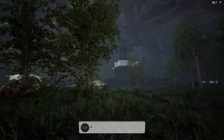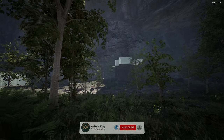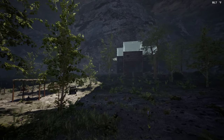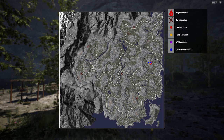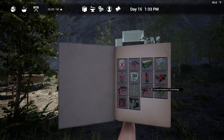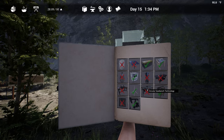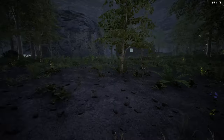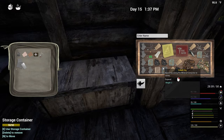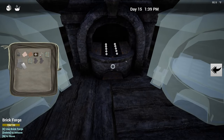Welcome back to The Infected. I've been gone for a little bit working on a side project but I'm back for now. Last episode we went out and explored a bit more. I'm trying to find the tech for the chemistry table as well as the circular saw bench. The circular saw bench gets me more planks - three versus two - and it also automatically cuts the board so I don't need to do that manually.